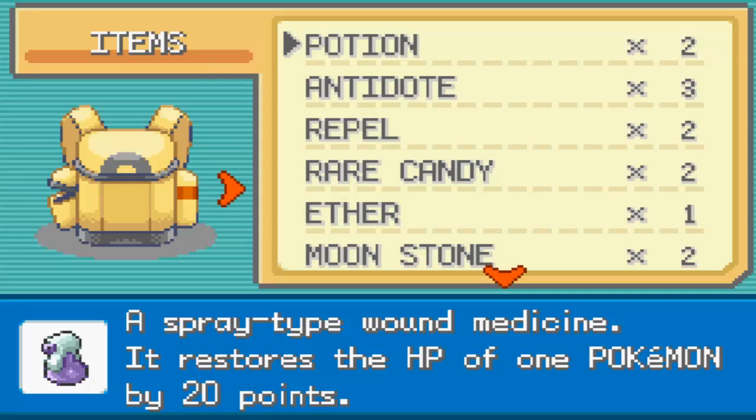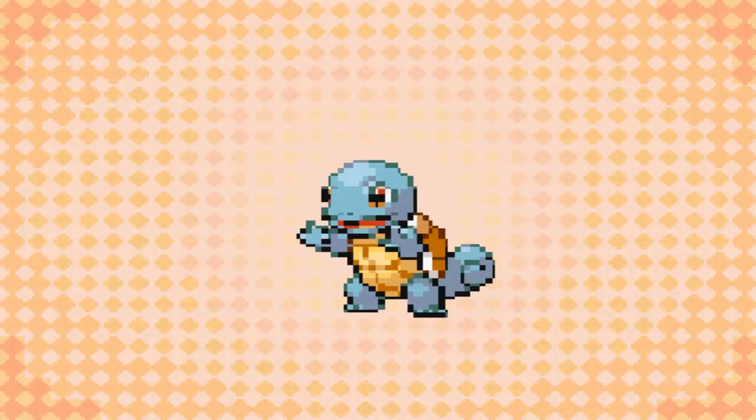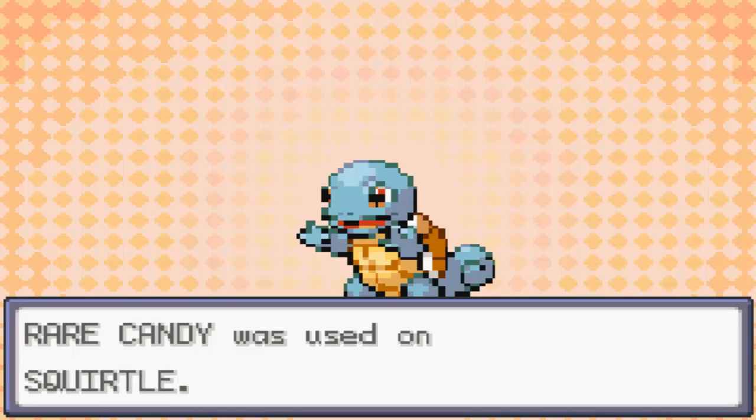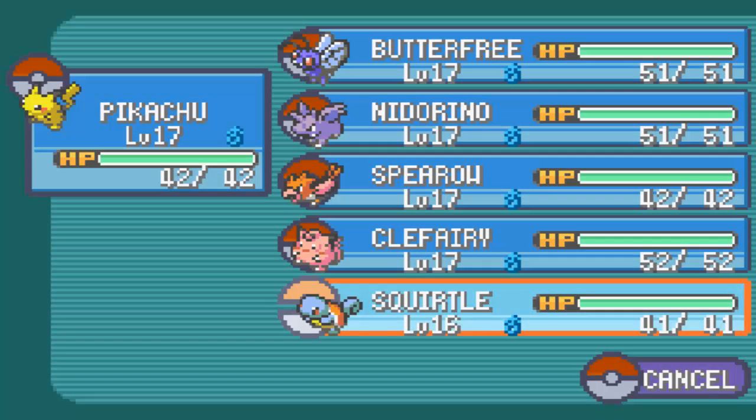Let's start off with the Rare Candy. For Rare Candy, it does kind of get rid of the EVs you originally invested into your Pokemon. But to be honest, I'm not doing competitive battling for this walkthrough, so I'm just leveling them up normally.